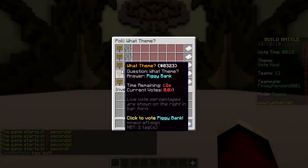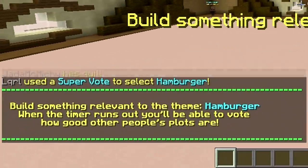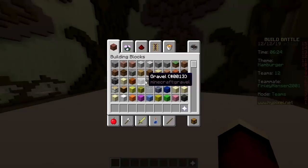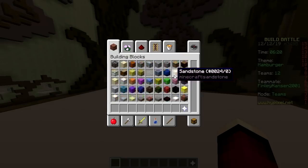The options are bike wheel, hamburger, piggy bank, hand — no hand please, we just had foot. Hamburger! We're gonna have one minute to build a hamburger. What blocks are we gonna use? We have to keep it basic because we're not gonna have a lot of time.